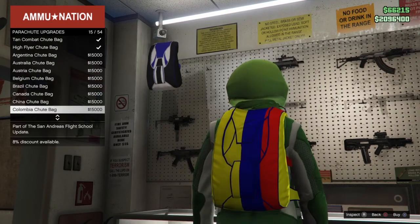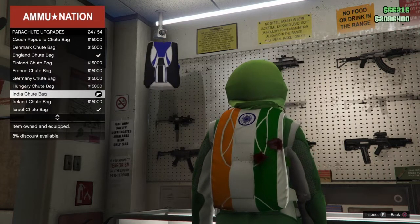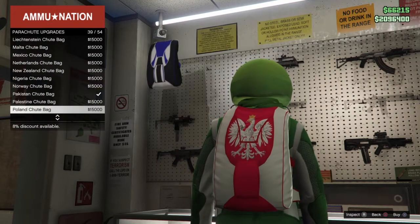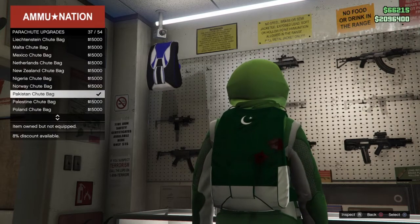You guys want to go to Parachute Bags and buy the India and the Pakistan ones. The India bag is right here — that's the one you want to buy. And the Pakistan bag is right here, this one right here. Go ahead and buy both of those two.